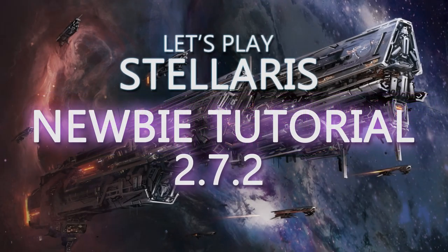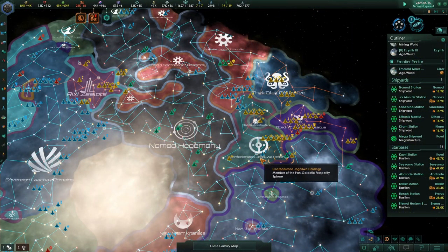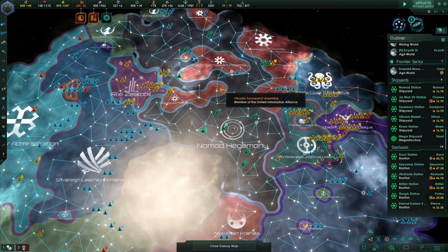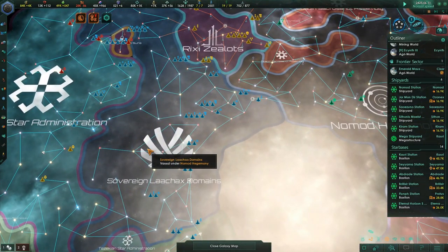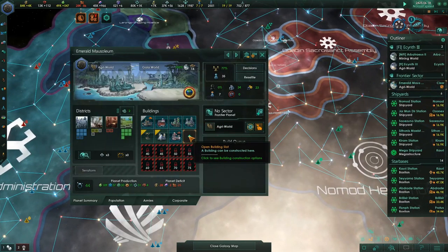Hello everyone and welcome back to Let's Play Stellaris, newbie tutorial series for version 2.7.2. I'm your host Color Spades. It's episode 22. We're in the year 2425, inching closer to the endgame crisis, and at the same time we're preparing to get involved in another war. I'd like to attack the Thekklak Collective — I want to vassalize them. We also just started the vassalization of the Sovereign Lechak Domains, which is going to be huge. They have a lot of space and planets, and we still need to push our Empire Sprawl up.